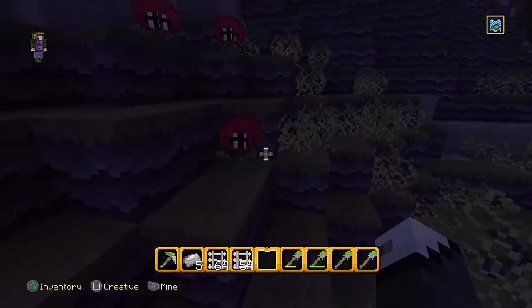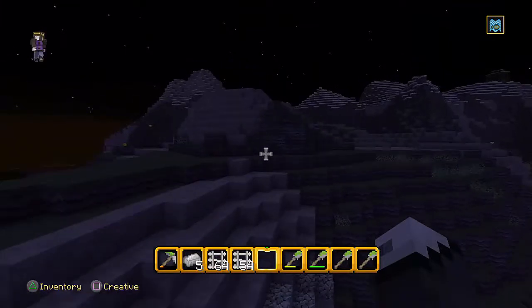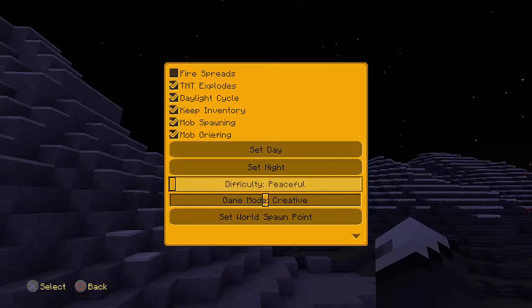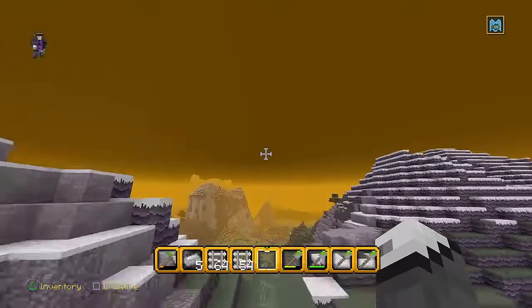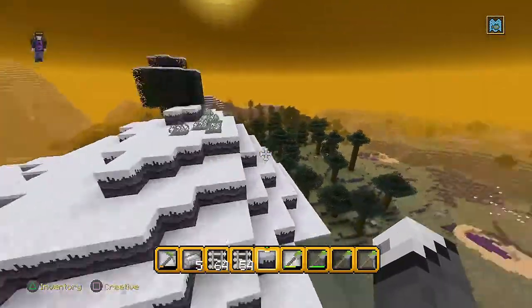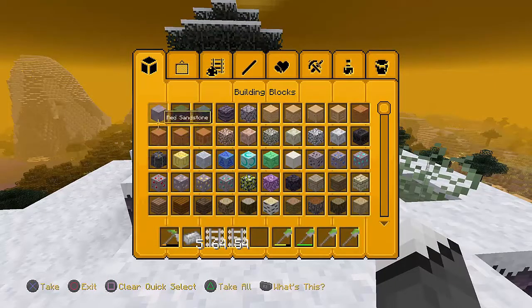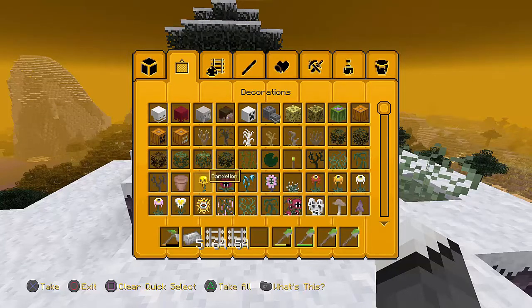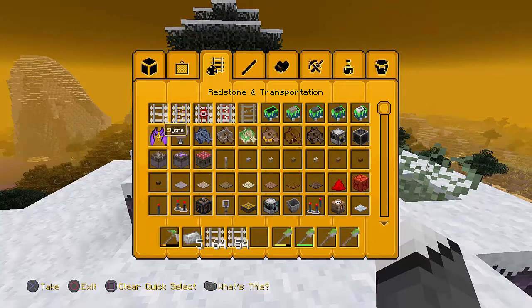Holy crap, we're checking out what the mobs look like. I'm going to turn it off of peaceful and set day. Whoa, it turns the sky orange! Oh my goodness, it turns everything different — I love this so much. I'm so glad I got this. It even shows the animated flowers. Creepers look different, skeletons look different, wither skeletons, zombies — everything looks different. Even the elytra looks like bat wings!